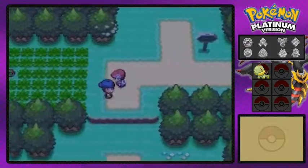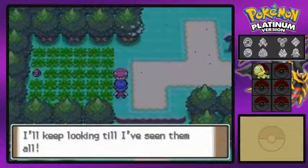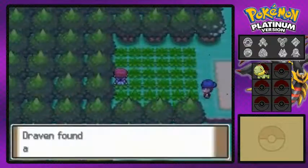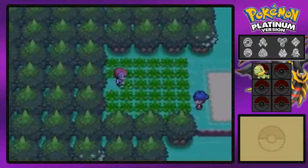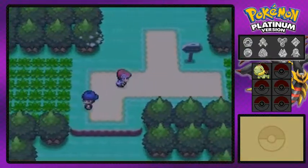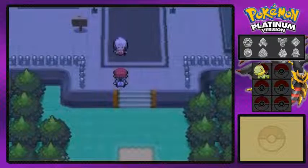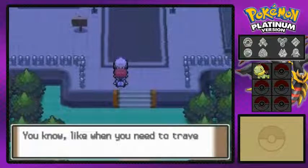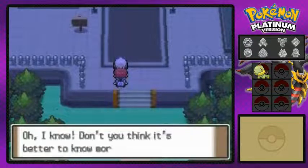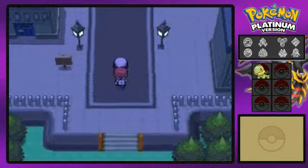Okay, so right here Jubilife City is up ahead, and this guy's not a trainer — yeah, he's talking about the Pokemon that attack you. And here we've got ourselves a potion, which is a very good item. The next place to go is Jubilife City, and there's our future wifey, Dawn. She's like, 'You catching Pokemon? Oh wait, you didn't even catch our Pokemon!' Were we supposed to capture Pokemon? I didn't even know that.